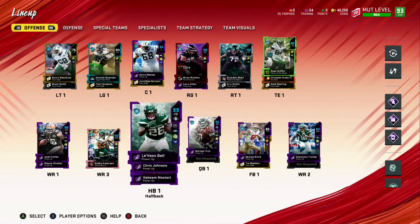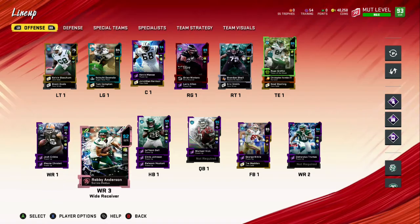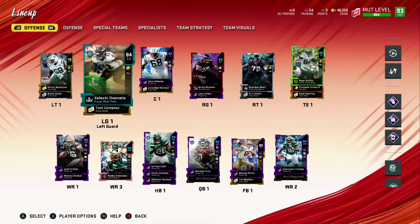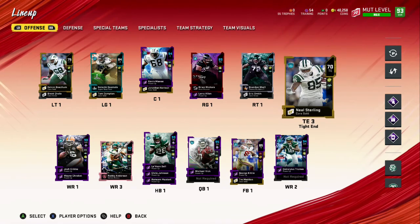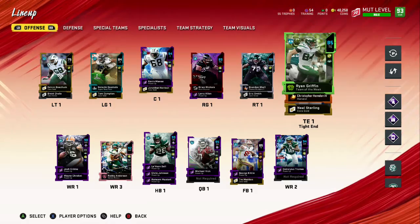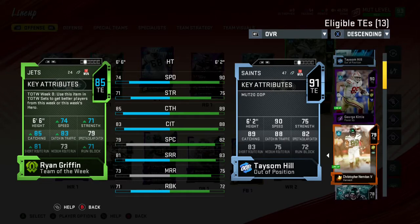The offense is there too, but we don't have a fullback and our receivers are lackluster — they're all slow, excluding Josh Cribs. Once Robby gets another card he'll be pretty solid. Once I get Kevin Beachum's card we'll have all 84-plus linemen. We just need to get another 90 overall tight end with like 85 speed, because right now we have a 74 speed tight end and it's not working out.